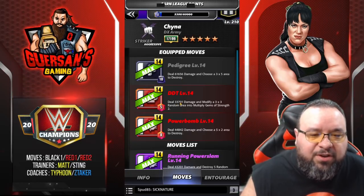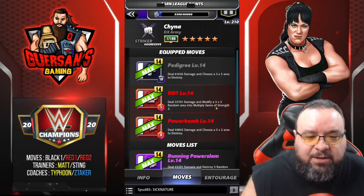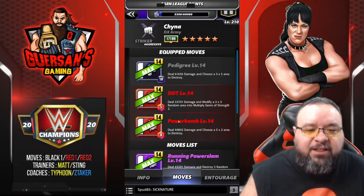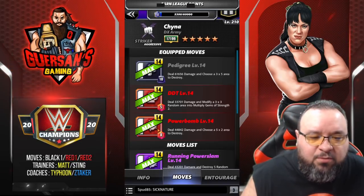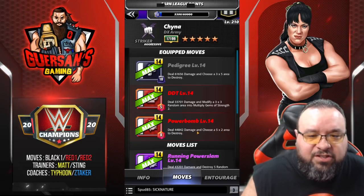The Pedigree deals 66.6k damage and lets you choose a 3x5 area to destroy. The DDT is a 5 MP red move dealing 33.7k damage, modifying a 3x3 random area into multiply gems of strength 2. The Power Bomb is an 8 MP red move dealing 44.8k damage, letting you choose a 5x2 area to destroy.